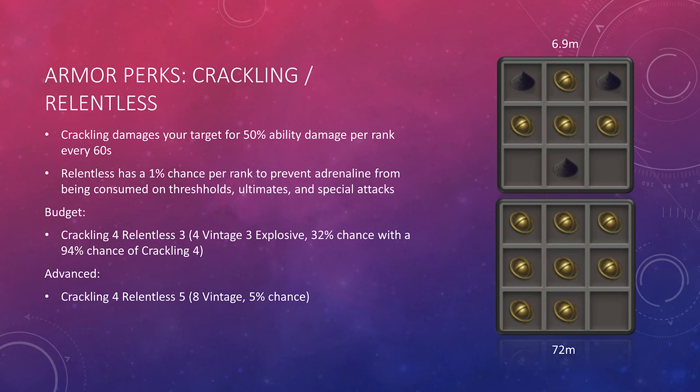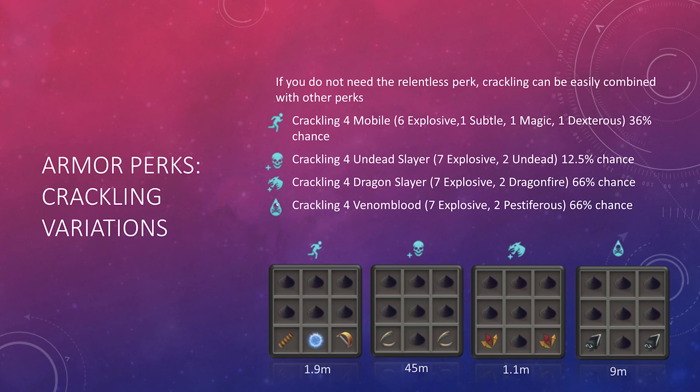The final standard gizmo is Crackling and Relentless. Crackling damages your target for 50% ability damage per rank every 60 seconds, and Relentless has a 1% chance per rank to prevent Adrenaline from being consumed on Thresholds, Ultimates, and Special Attacks. On a budget, go for Crackling 4 Relentless 3 with 4 Vintage components and 3 Explosive components, costing just under 7 million coins. For best in slot, go for Crackling 4 Relentless 5 with 8 Vintage components — there's only a 5% chance of receiving this, costing about 72 million coins with average luck. If you don't want Relentless, Crackling 4 Mobile, Crackling 4 Dragon Slayer, and Crackling 4 Venom Blood are inexpensive alternatives using Explosive components from a hand cannon plus additional components.